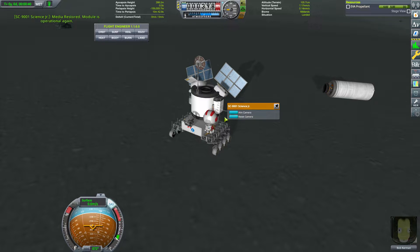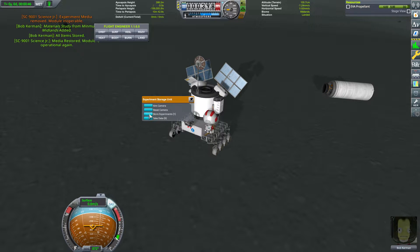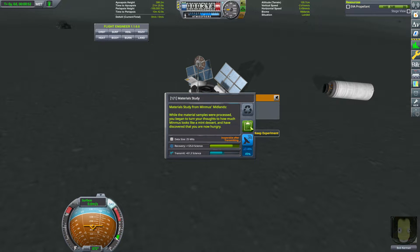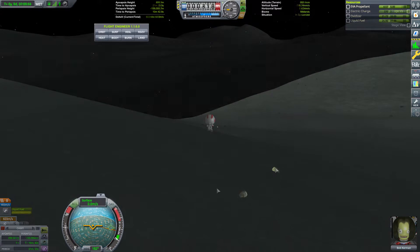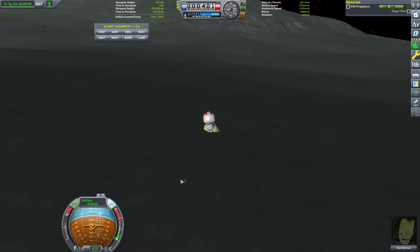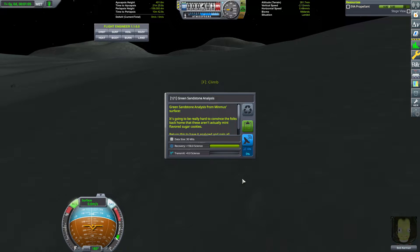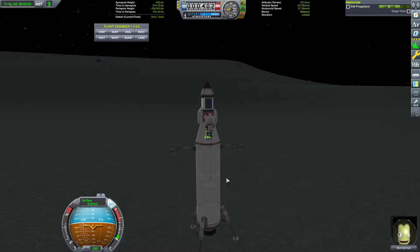We're restoring from the last save because we did take some readings while up in high space, so we're going to fill up on science just here — the Midlands is our first biome. I end up working on a workflow where I gather science, collect it in the experiment storage unit, get Bob out of the seat, reset the experiments, take the data and put it back. That seems to work for Surface Samples, EVA Reports, and other items that take up special slots in the Kerbal's science storage.